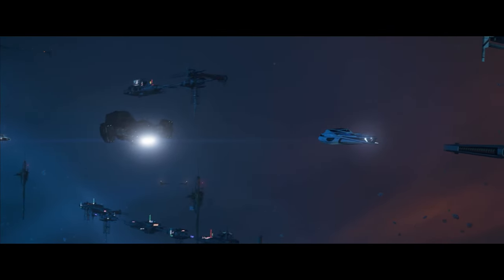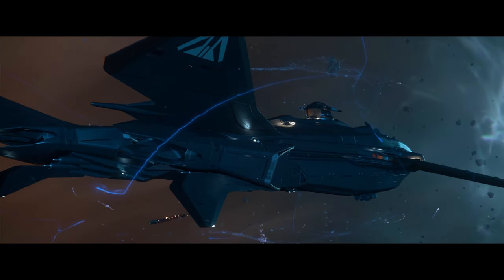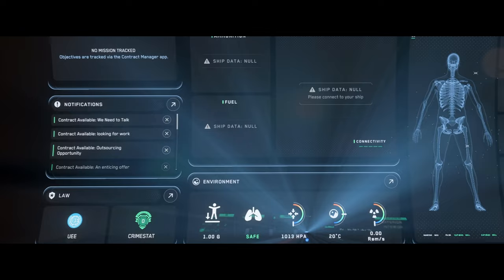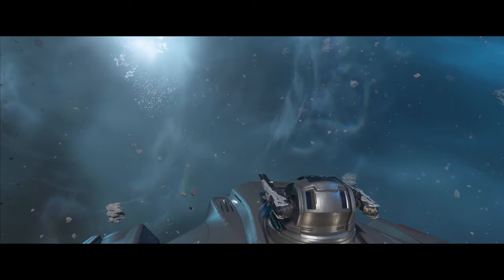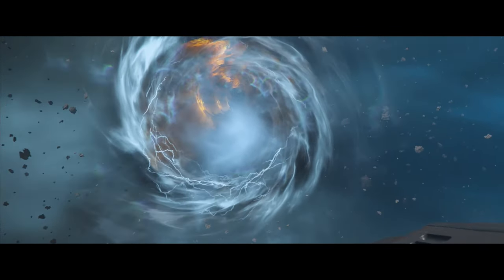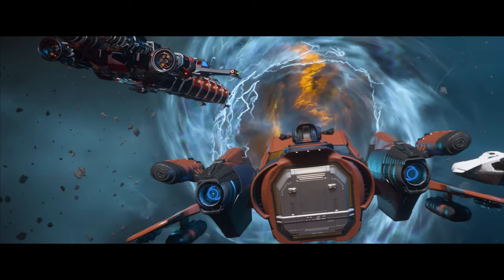If there's ever going to be a time for CIG to sell ships, it will be at the end of this year when Star Citizen Alpha 4.0 drops. Alpha 4.0 will bring in a vast majority of the player base that have been waiting on the sidelines until the project reaches a point where it's playable in their eyes. With six unannounced vehicles and the RSI Polaris coming, this is a great opportunity for CIG to make serious cash and set themselves up for the next couple of years — if they can actually deliver.